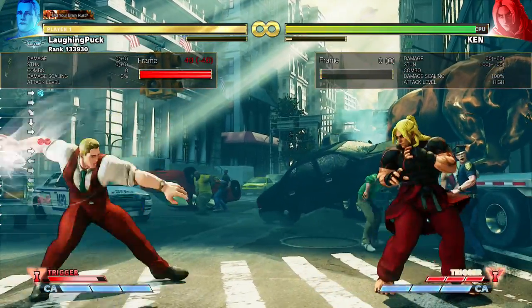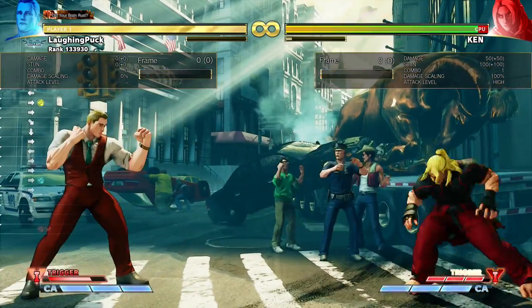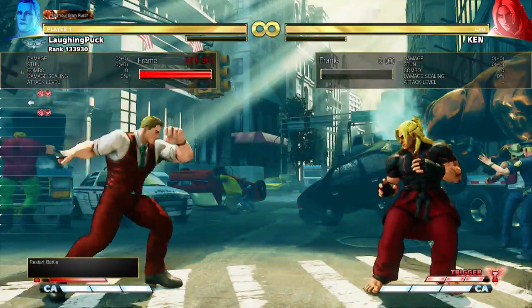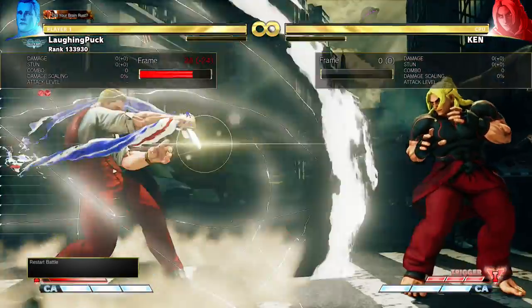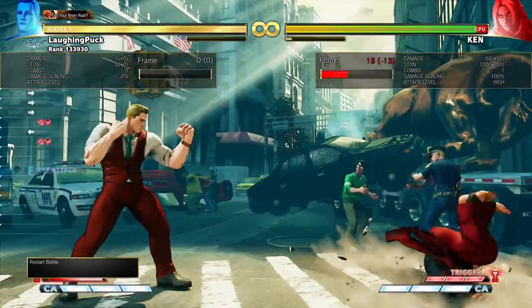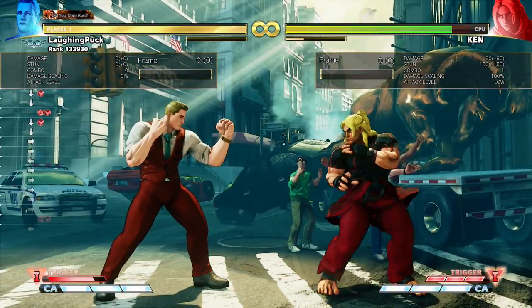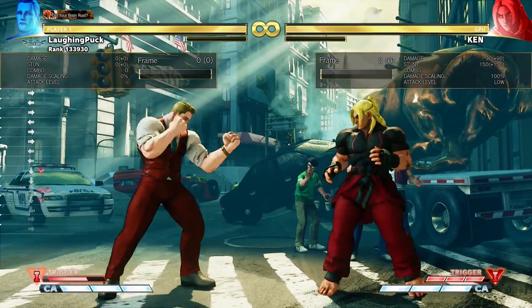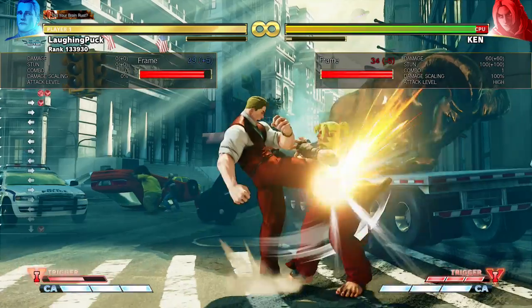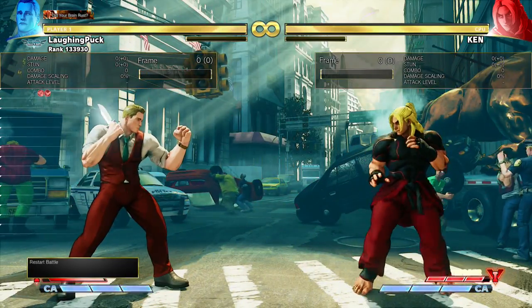He can throw the knife, in which case he returns to normal Cody until you do something to pull the knife out again. Doing this move costs no V-gauge, but pulling the knife out again does cost a lot of your trigger. It is like a special, so you can cancel into it, but not from the same places where you would normally cancel into V-trigger — it has to be a special cancelable move.